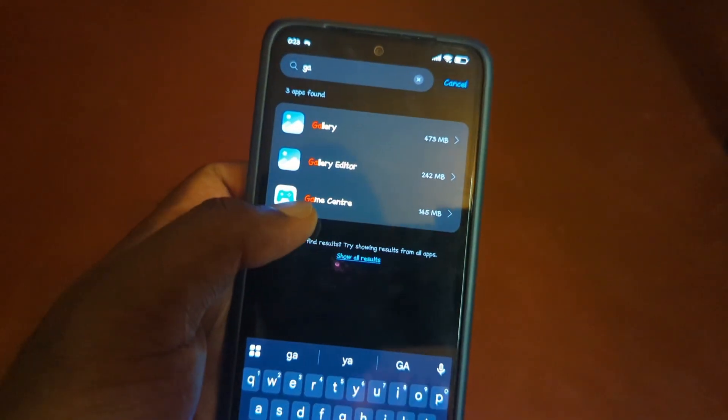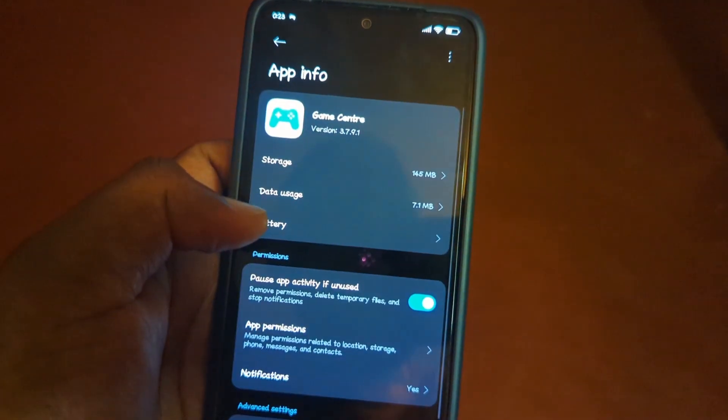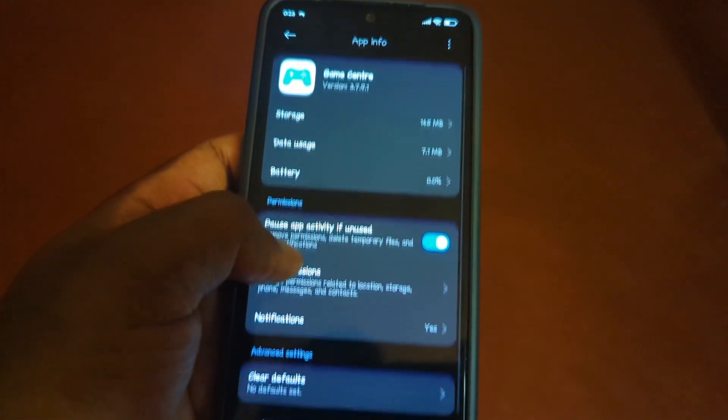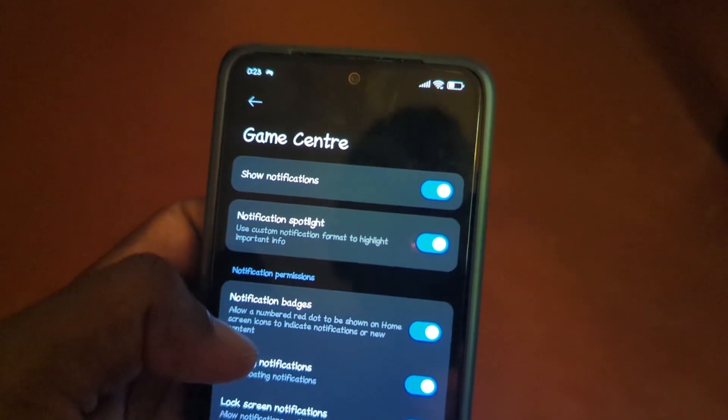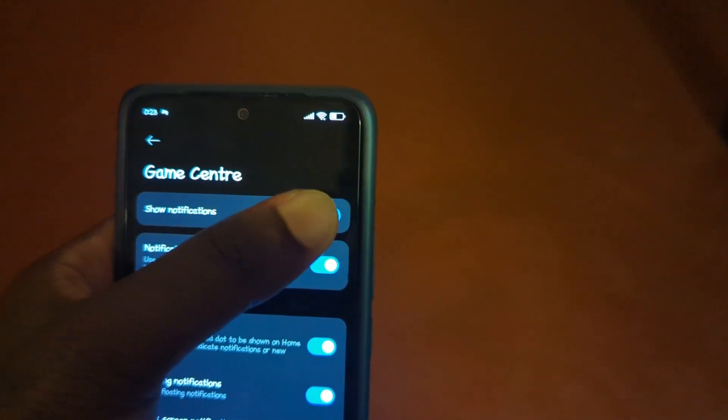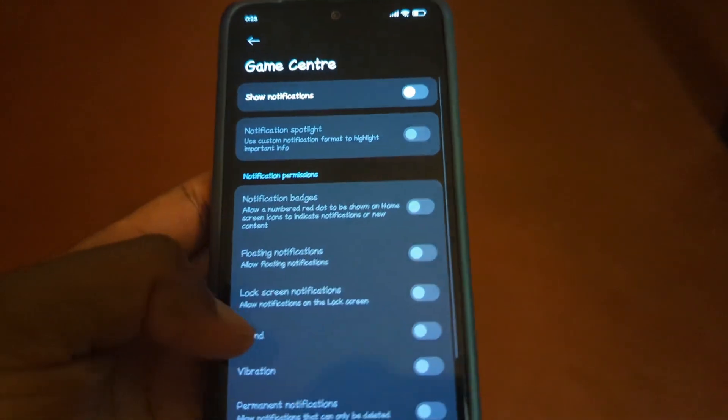Tap Game Center — you can see the Game Center which is the third one right there. Tap it and then you're going to see what they call Notifications. As you can see right now it's saying yes — tap right there and now you see the option of Show Notifications. Now if you want to turn it off, just toggle that off right there.